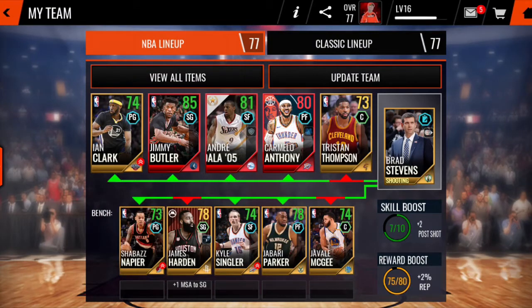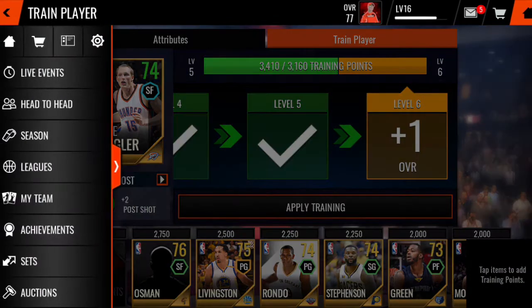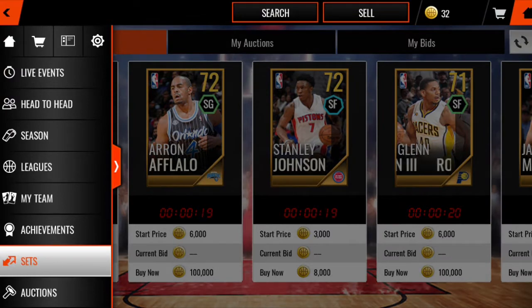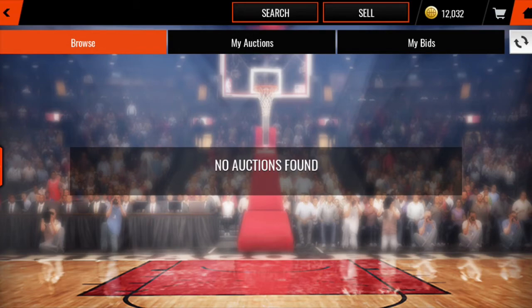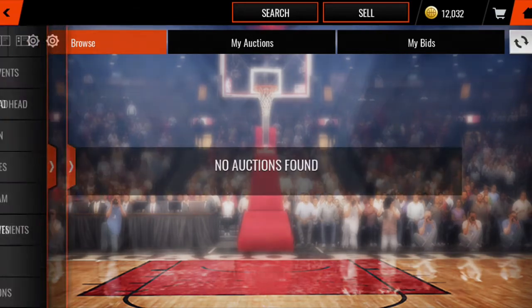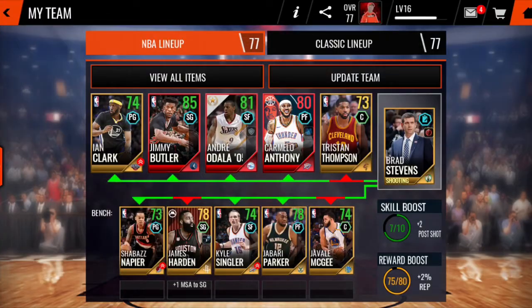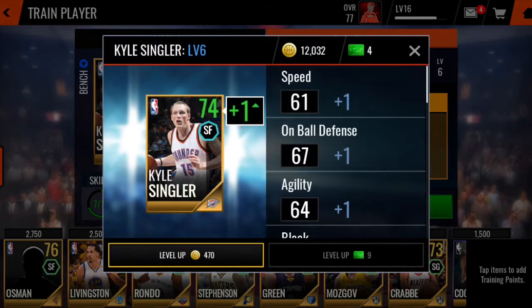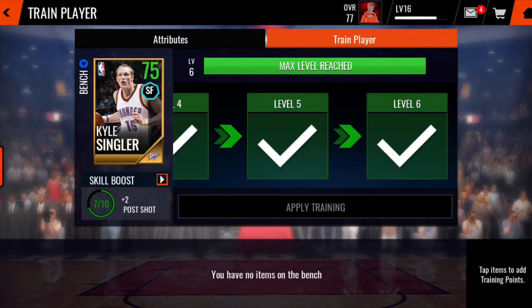Come over to the player you want to train. Throw your players in there and train them up. It cost 470 coins — 75 overall. I maxed him out. I should have actually brought a higher overall player, but it's all good.